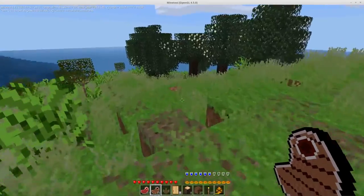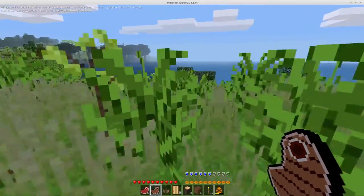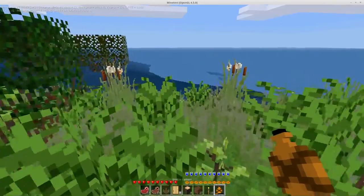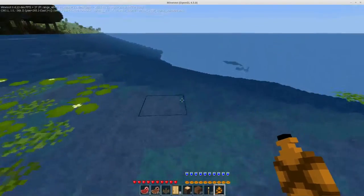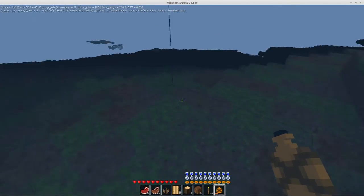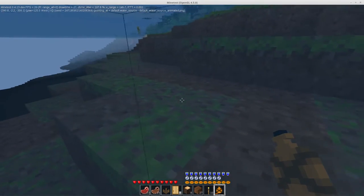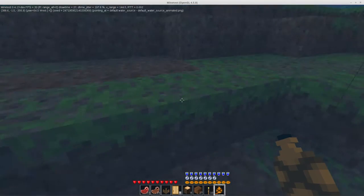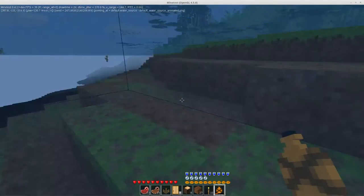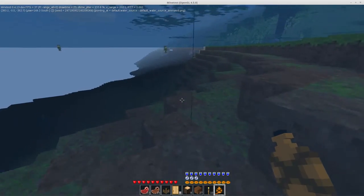The reason I had to make that change was because I was out at the lake one day and noticed a problem — you'll still see it here. All of the dirt nodes underwater were growing grass on them, which they shouldn't do. So now dirt only grows grass if the node above it is air.